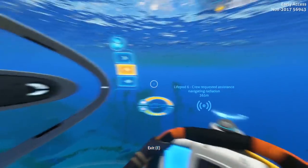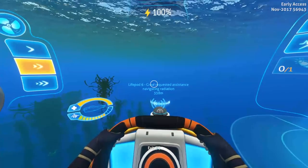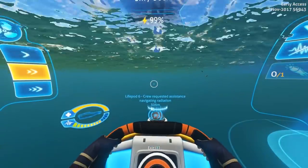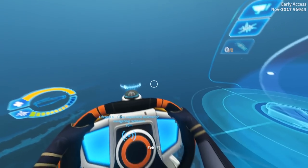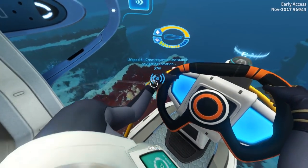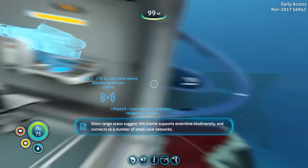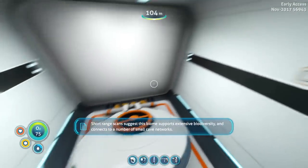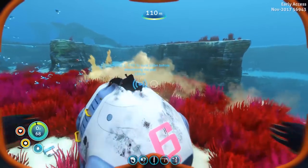Life pod two, life pod six crew require assistance — navigate radiation. All right, I gotta get through the radiation field that's here to get to these guys. I bet the Atlas submarine would have no trouble dealing with radiation. Any of you that have knowledge about Subnautica and how they do their modeling, definitely fill me in on what the deal is with them not being able to accept the model — because to me and to everyone else looking at it, it looks great. But it's some kind of technical work — I really don't know how it works and I'm not gonna act like I know anything about it.